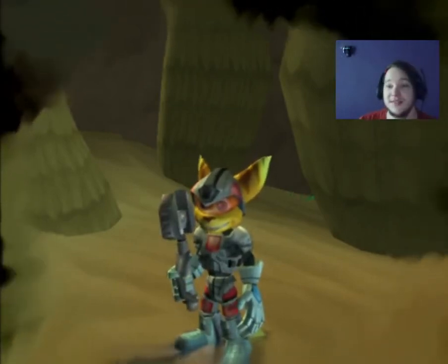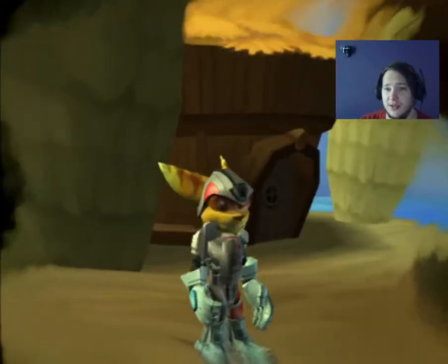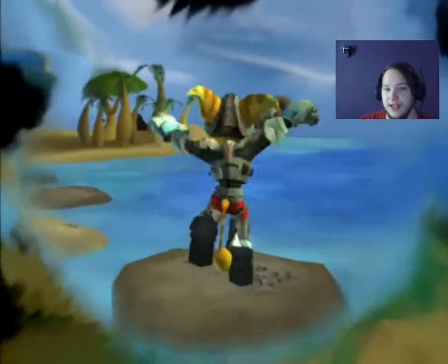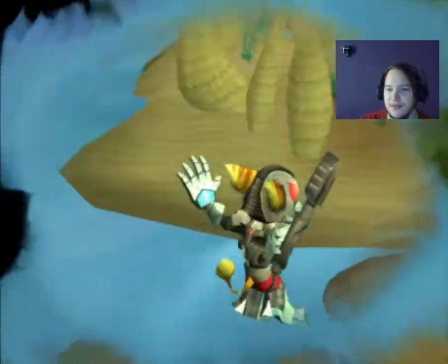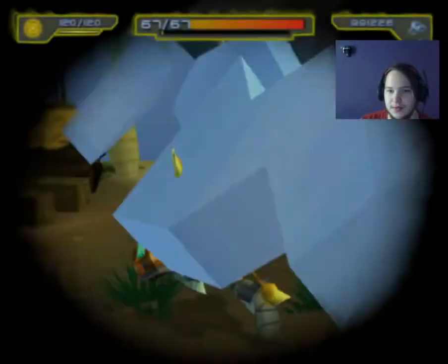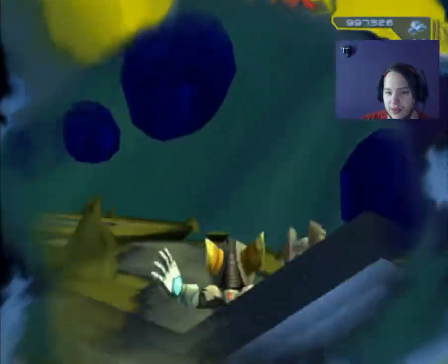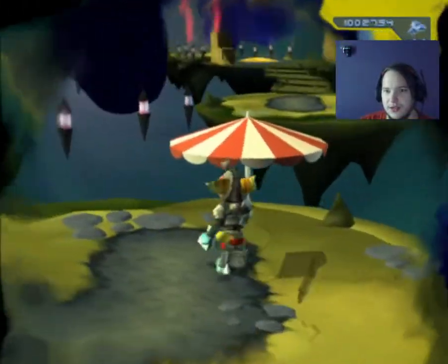Hi everyone, welcome back to Ratchet and Clank Sidemasters. In the last episode, we made it to the Dreamtime place where Ratchet is, because Qwop put Ratchet under some sort of anaesthesia. After we found Clank's location thanks to Scrunch and flew his giant Clank, they fight the Technomite Dreadnought. It took us a few attempts, but we got through it eventually, finding the right strategy — trying to save as many multi-shot rapid fires as possible.